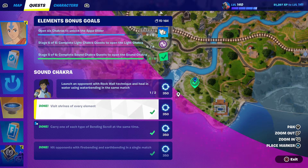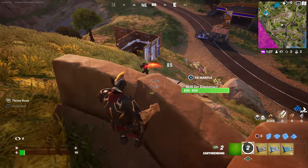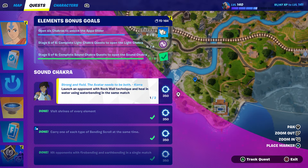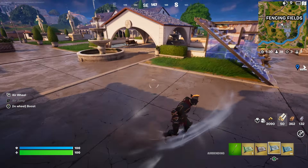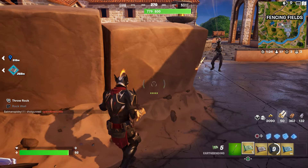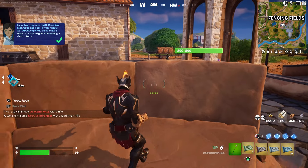The rock wall one didn't register right away — hold on. That should have worked already since I did hit him. Oh — 'launch an opponent with a rock wall' — that makes more sense now. There's a player right here — hit him with the rock! I gotta get closer. There you go, pushed him — see how I launched him with the rock? That should complete my challenge.